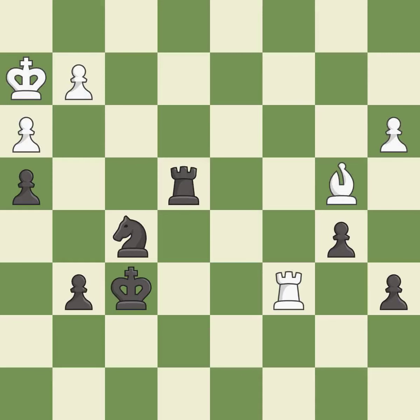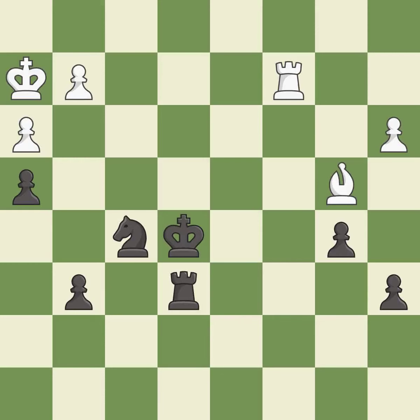This threatens to win a pawn — it is best. This defends a pawn that was under attack and had no defenders. This is the only good move — it is a great move. This misses a better way to move a rook to safety — it is a mistake. This ignores an opportunity to threaten winning a rook — it is an inaccuracy. This allows the opponent to reveal an attack on a rook — it is a mistake.